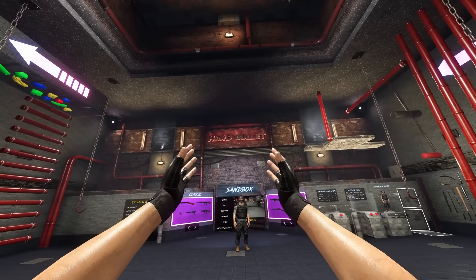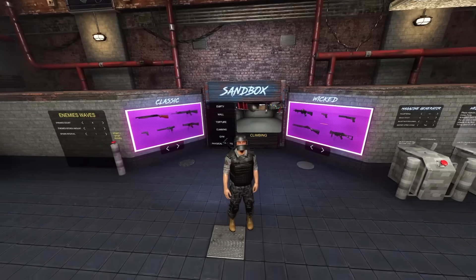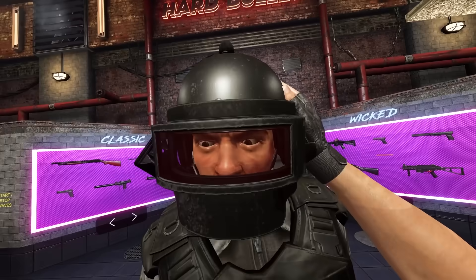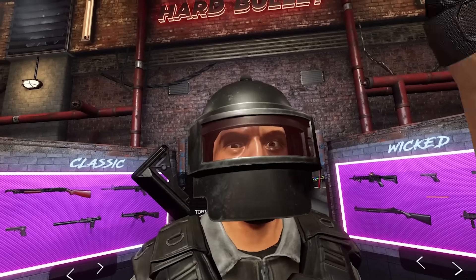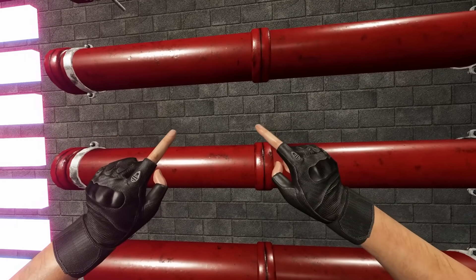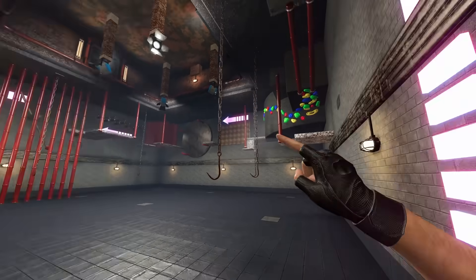Welcome back to Hard Bullet VR. Before I jump into this video, I'm going to see once again if I can complete this parkour course and beat my previous time of 48 seconds. And this guy right here, he's going to be cheering me on. The timer starts as soon as I touch this thing here. So 48 seconds is the time to beat — doesn't matter how I get over there, as long as I get to that platform, the time stops.